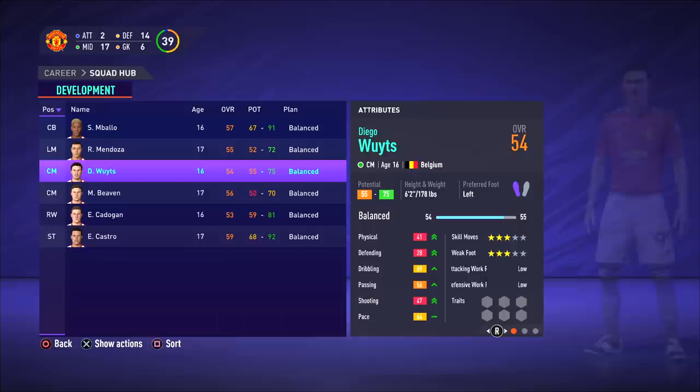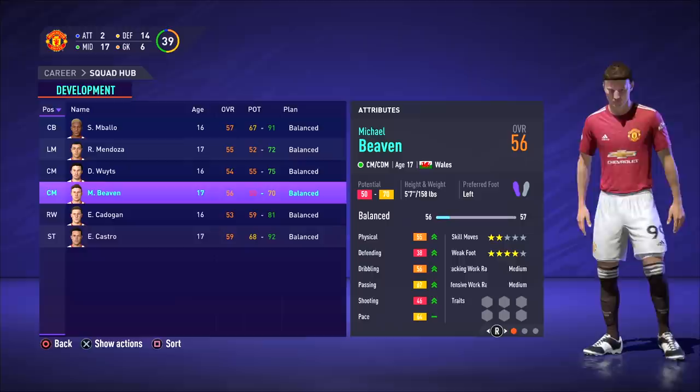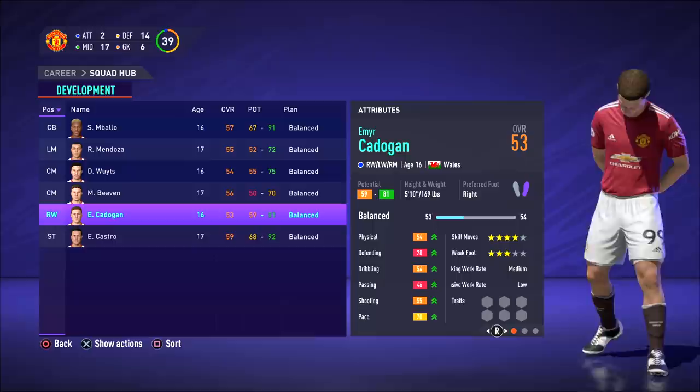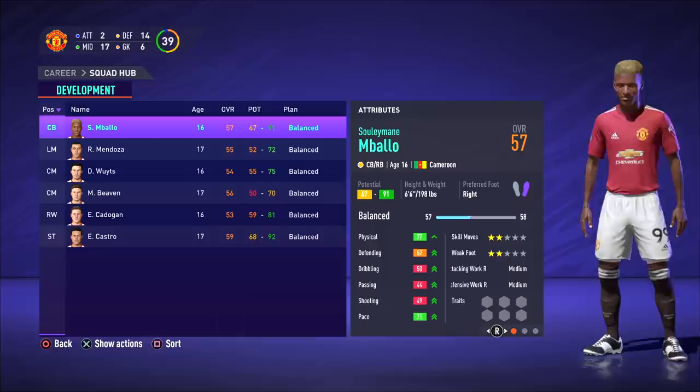There are a few guys there that could have 91 or 92 potential, but it's a big range so it could be even like a 70 or something. So it's nothing too exciting here to begin with — they've got 50-something overalls, but obviously it's a youth academy, you have to give them time and they're incredibly young players. I'm not really the biggest youth academy person, so I don't know if I'm going to use these guys, but it's good to have them in the squad ready to go.